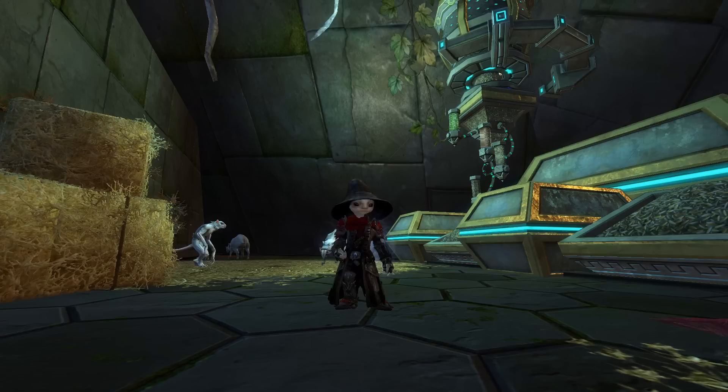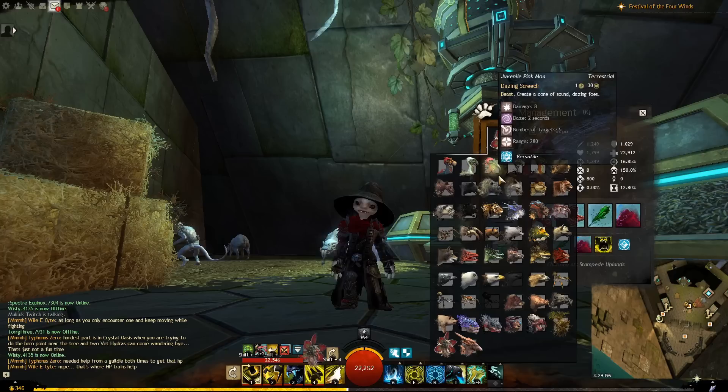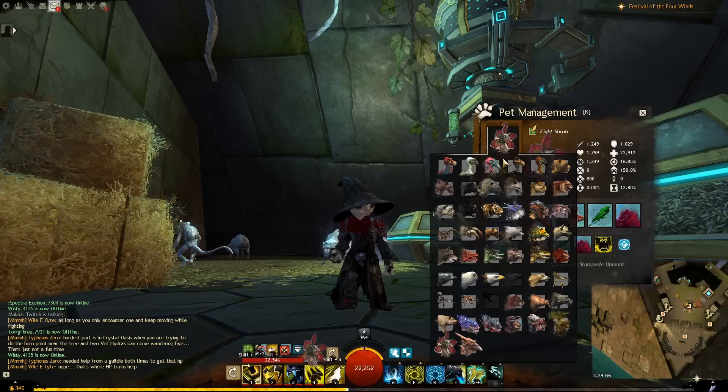Now, when would you use each type of pet? As most know, a soul beast will be merged with their pet much of the time, a druid will have theirs next to them, a core ranger will have theirs next to them, and a leveling ranger that is not yet level 80 will have theirs next to them. Let's start with a level 1 option.